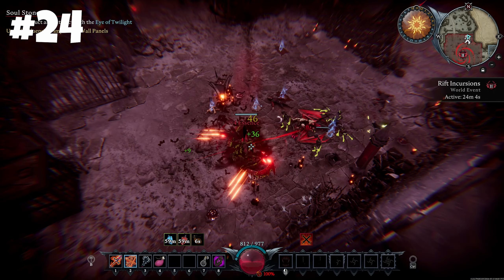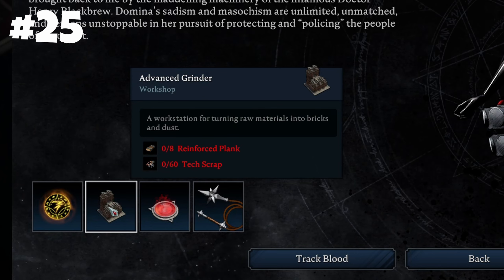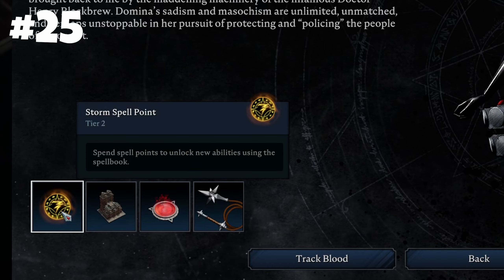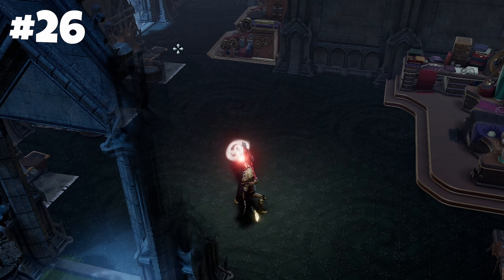V-bloods have undergone a rework in terms of rewards to reflect new stations, spell points, and craftables. To make your battles more controllable, the devs have added new aim assist.